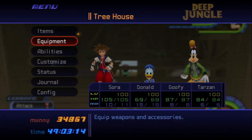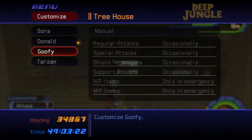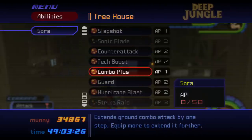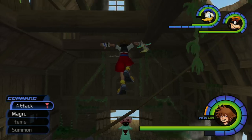For this next part, you want to make sure that Donald and Goofy's attacks are all set to Occasionally, because it's really hard to do this otherwise. You're also going to want to make sure Sora has Ragnarok equipped. Ragnarok is a special ability that gives you a whole bunch of hits.